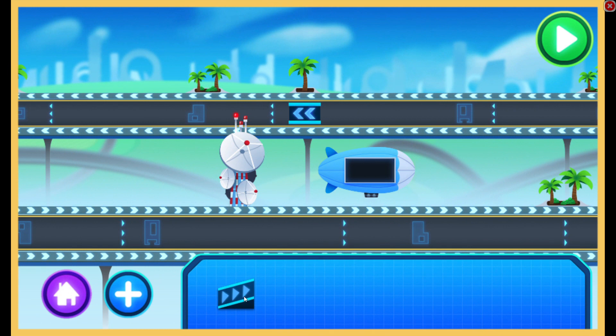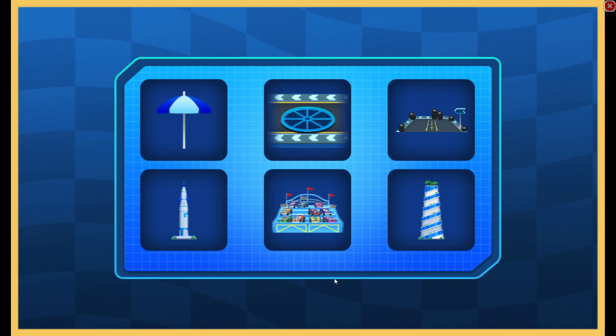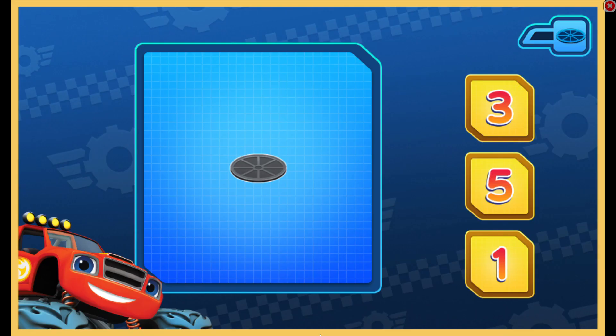Ramp! Drag it in. Add more! Tap to pick something new to earn. Manhole cover. How many do you see? Correct! We have one manhole cover.